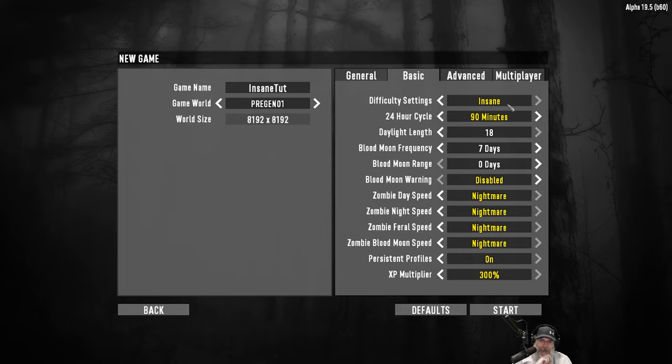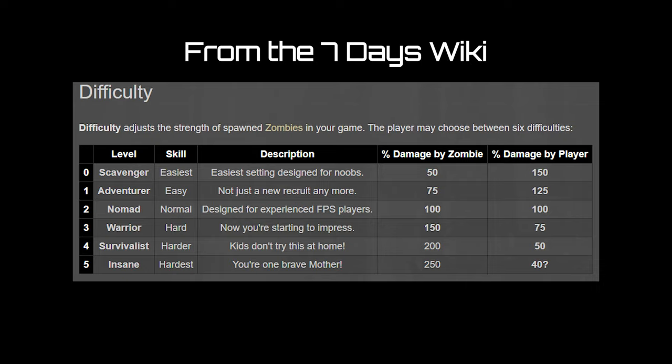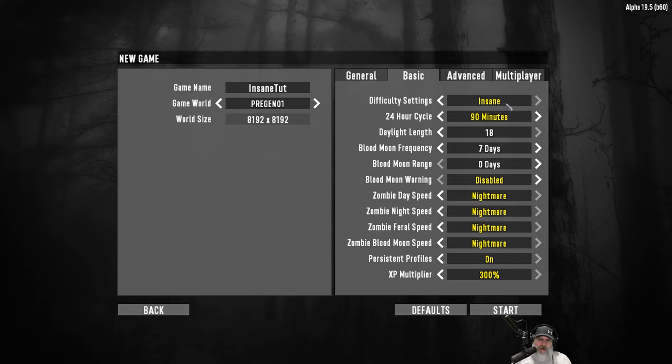So what does Insane actually mean? It basically means that the zombies are a lot tougher - a lot harder to kill and you don't do as much damage to them. So you have to change your tactics and find other ways to deal with zombies, because you're not going to be able to just one-shot them, especially in the early game. When you get your skills and perks up and get high-end weapons, you will eventually be able to one-shot normal zombies with headshots - but it's not going to happen for a while. These guys are going to be a lot more dangerous by virtue of the fact that they're harder to kill.